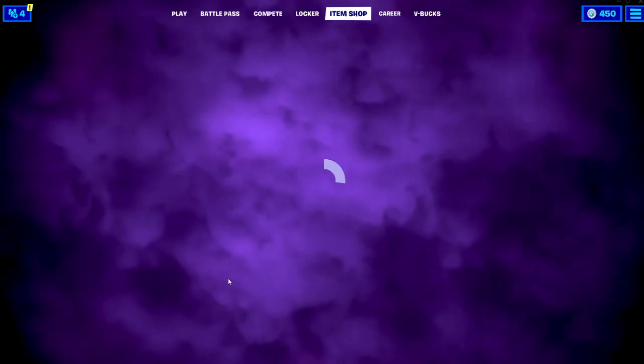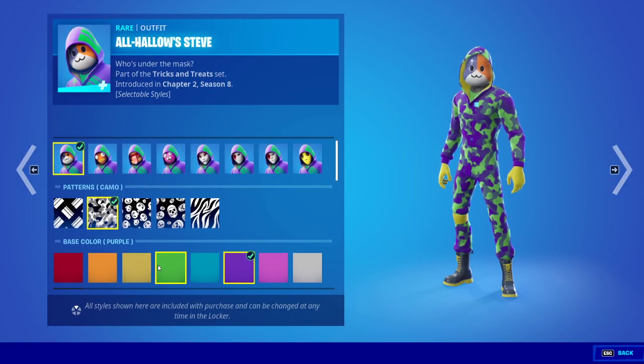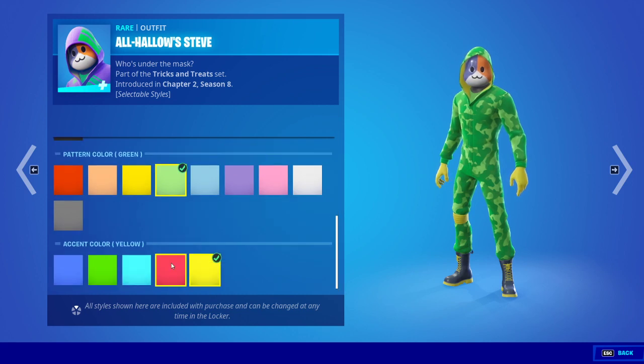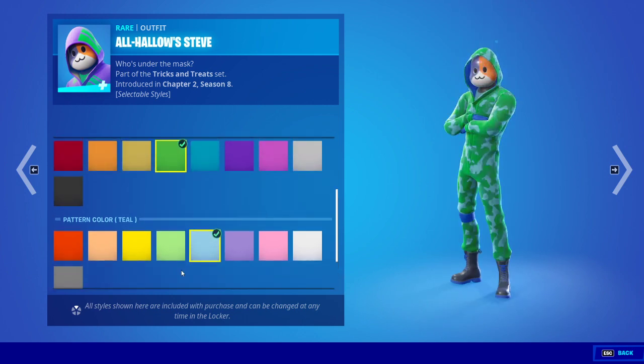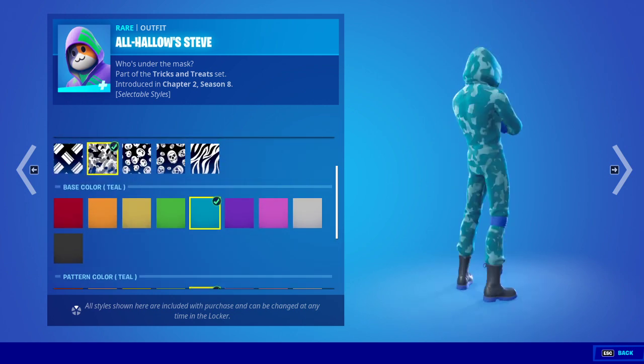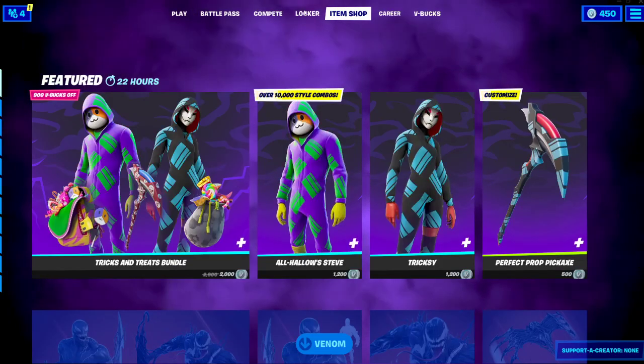Oh, you can make them all green — hold on, I have to check that out. I didn't know you could make them all one color. Let's do blue — blue, blue. That's awesome!